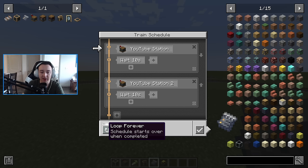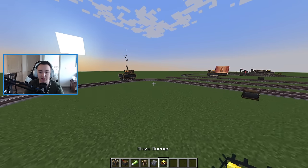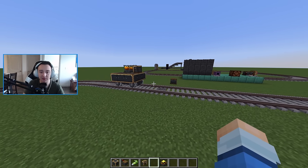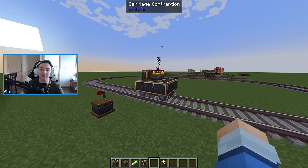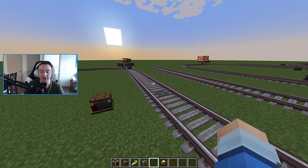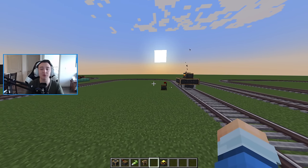In the bottom left you can enable 'loop forever' so it continuously goes in a circle, or uncheck it to run just once. Click the checkmark and pass the schedule to your blaze. The train will head to the first station, slow down, stop, wait exactly 10 seconds, then continue to the next station. There you go — a basic train that transports things around the map.